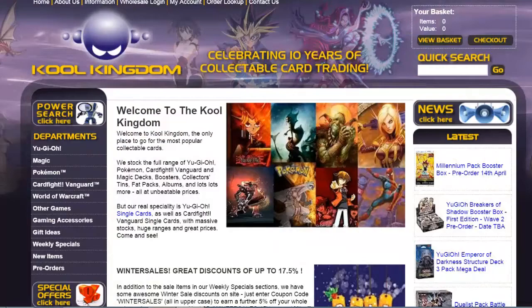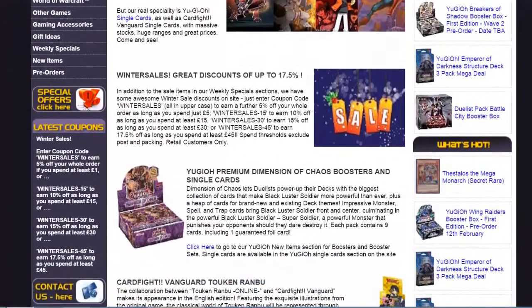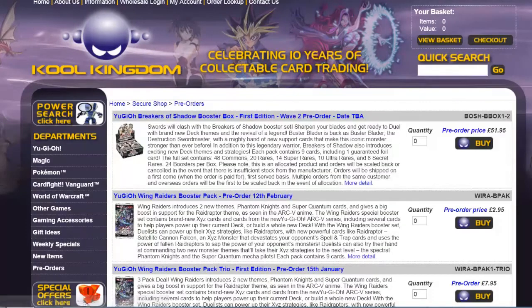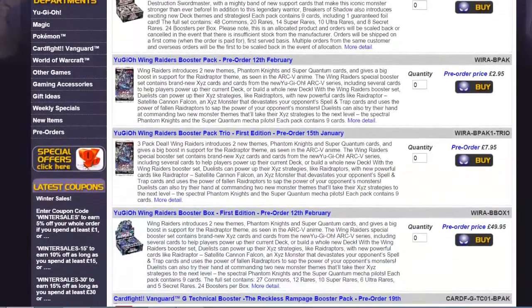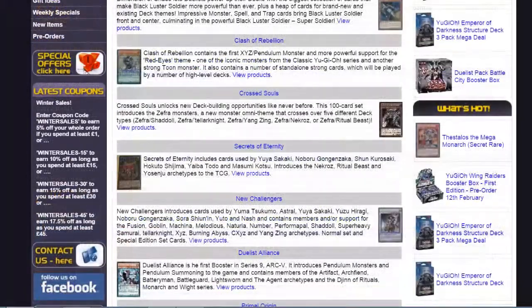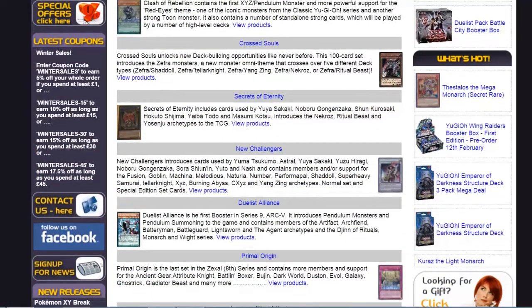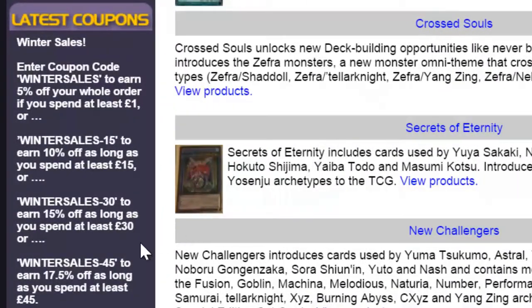Cool Kingdom — the home of TCG for all UK and overseas fans. Get set for the latest format by picking up your own copies of the latest key cards from our single selection, or bulk buy booster boxes with the option to pre-order the next set. We also provide all sorts of card accessories to get you game ready. Make sure to use coupons to save extra money on all of your purchases.